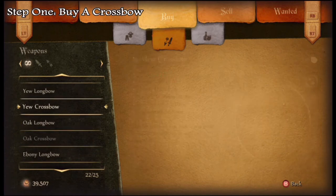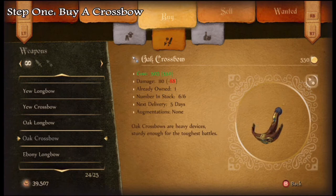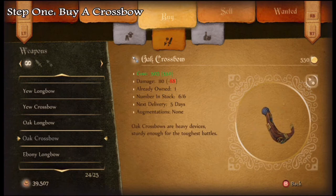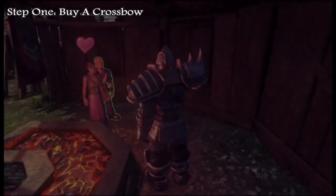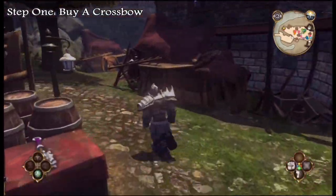I'm not going to be using either of those because I already have the Legendary crossbow, and I don't want to spoil where to find that. So if you haven't picked up a crossbow yet, just grab it from there. Once you have that, run up the hill — there's going to be a tailor shop where you can get the beards.